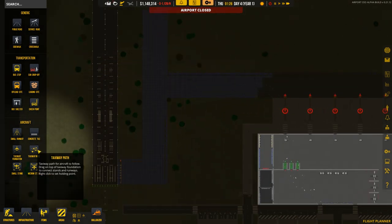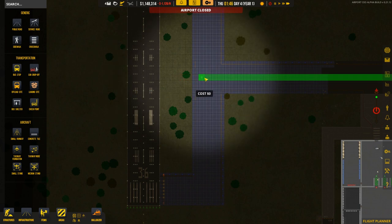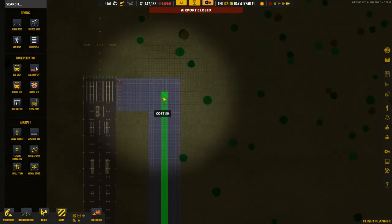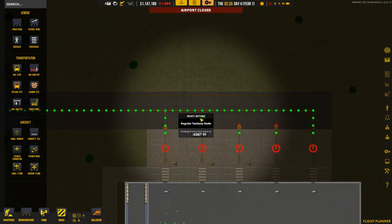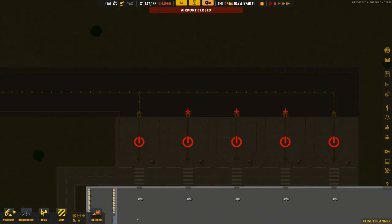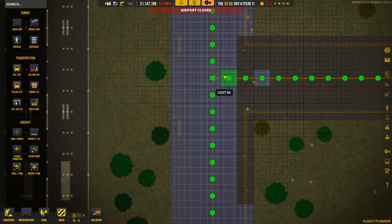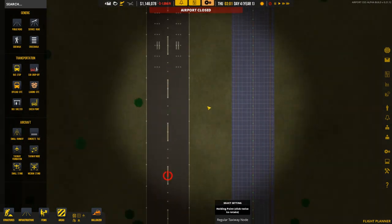Runway nodes allow us to direct where the planes go. You basically draw the path you want them to follow. We need to make sure everything is connected - close, there we go. Back to the nodes: you can see it's actually altering the line path. These junction lines are very clever and indicate where aircraft will route.